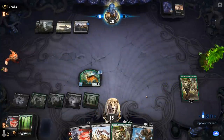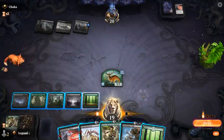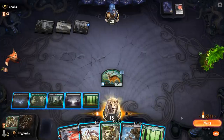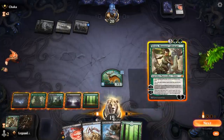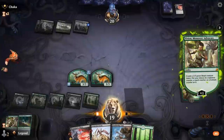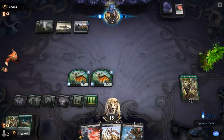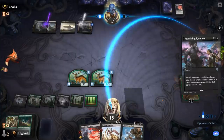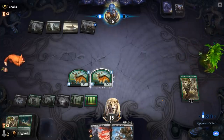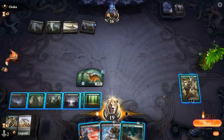Bloodchief's Thirst kills Vivian — that's fine. Do I just replay another Vivian here? That seems fine. Agonizing Remorse is going to take the Troll — nope, takes Extinction Event instead. Interesting. There's an Extinction Event waiting in hand.